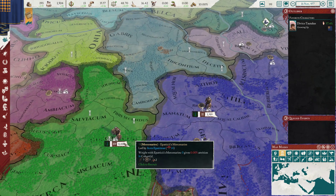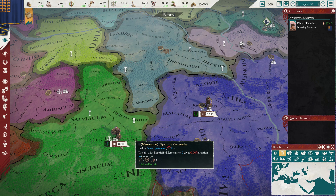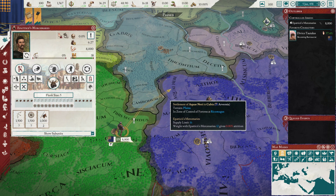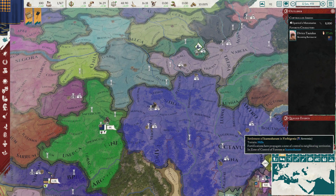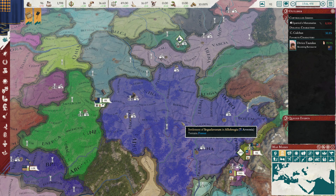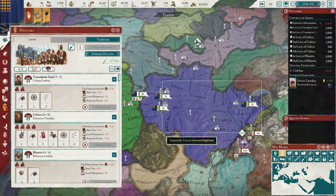As soon as we get to 200 we're just getting this, and mobilizing the levies. Okay, 200 - hire, there. We're gonna come here, then we need to raise army maintenance and we're gonna start losing money. When it gets to February we raise the levies and move them in.